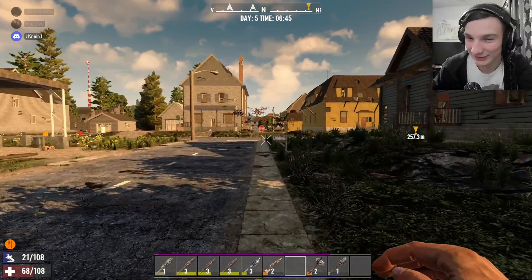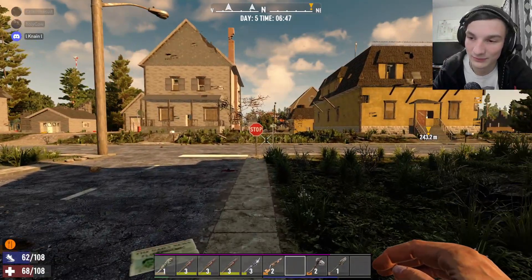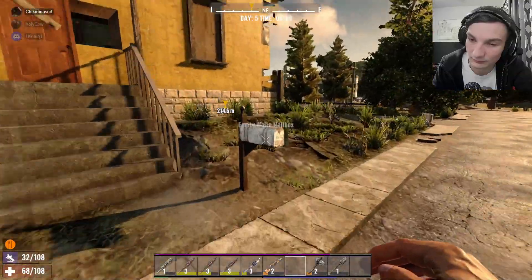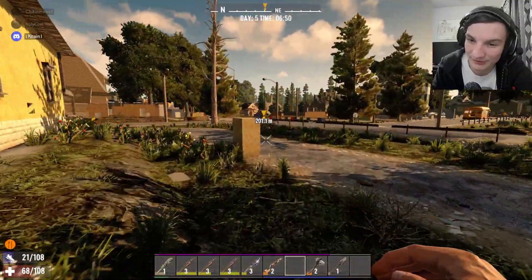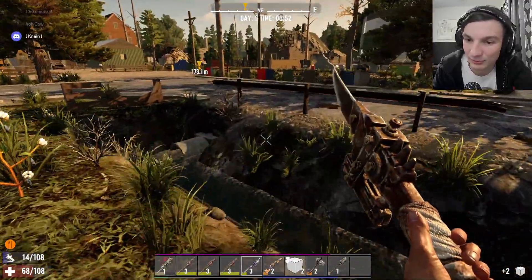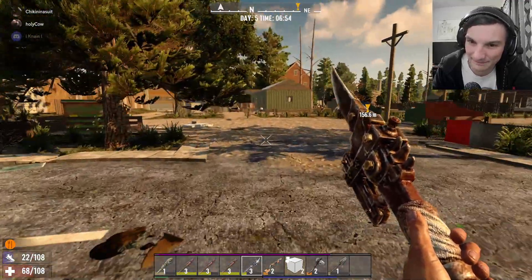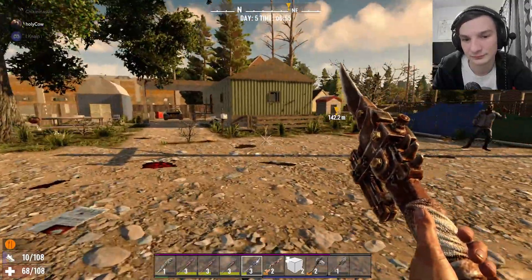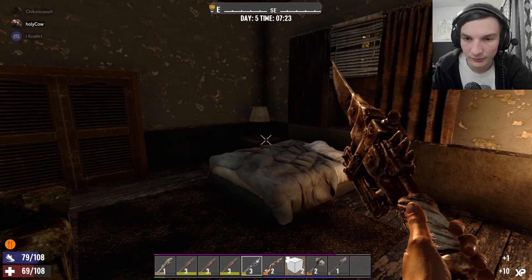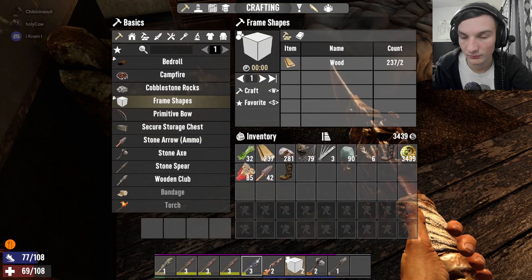We've got to loot and get back to work on base — progress. We need the generator bank next, which is just forged iron, and we have a ton of that. I killed a boar — harvest it, it's meat! We need food. I shot it once and its head exploded. Oh wait — I have a bike!